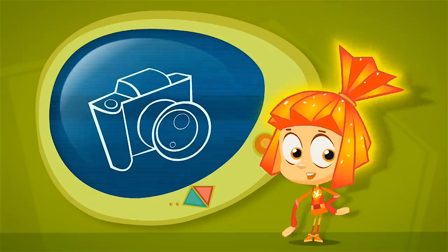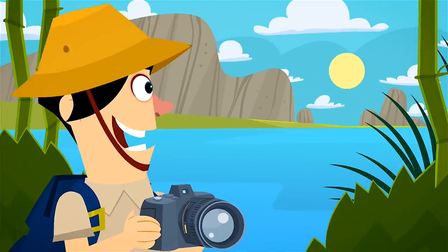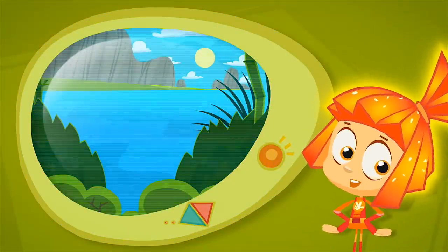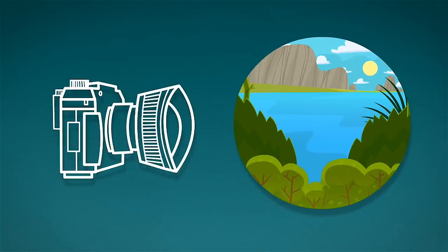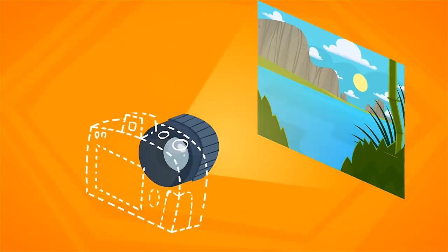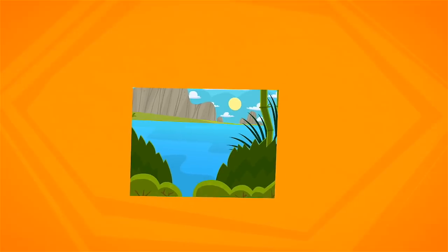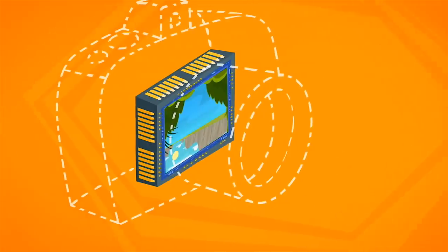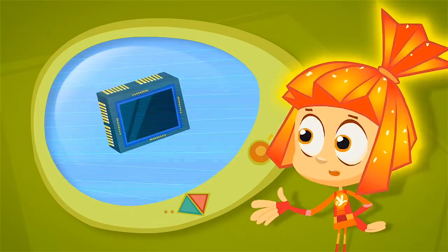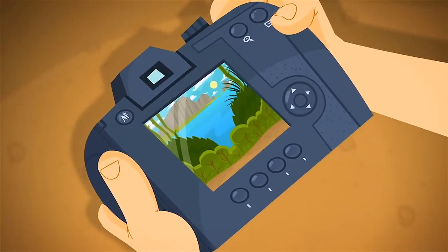Did you ever wonder how a photo camera works? Let's say you want to take a picture of nature. The light that's outside goes into the camera's lens — that's the glass eye on the front of the camera. The lens takes the light from the scene outside the camera and turns it into a tiny picture inside the camera. Then the picture is recorded onto a special electronic sensor called a matrix that's sensitive to light. Click, and there's your photo!